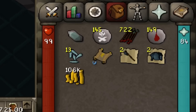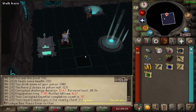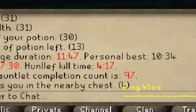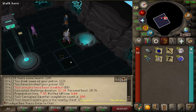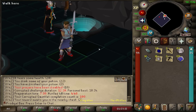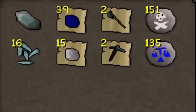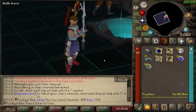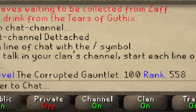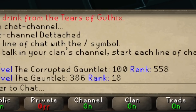Another elite clue — I'm going to go drop that off. We're almost at 100 CG KC. KC number 100. I thought I'd feel more accomplished, to be honest — I just knew there'd be nothing in the chest. Yeah, nothing in there. With 100 KC done at the Corrupted Gauntlet, I am ranked 558 on this grind, while being ranked 18 front page for Normal Gauntlet. Here's the collection log.